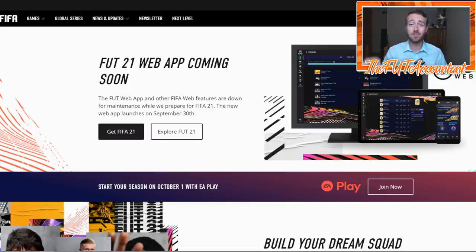I want to take you through some last minute web app tips because that's going to be coming out tomorrow, September 30th. We're going to see the web app — the first chance that we have to get on our Ultimate Teams to start our FIFA journey inside FIFA 21. We're going to talk about some last minute stuff to get the mind right and prepare you for the big day tomorrow.